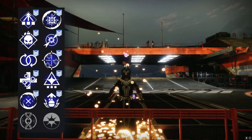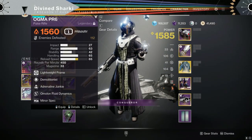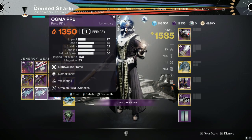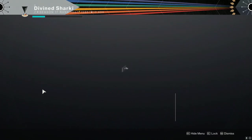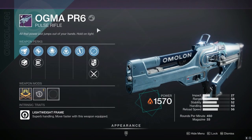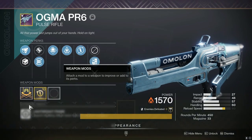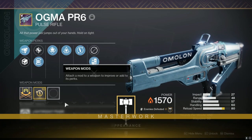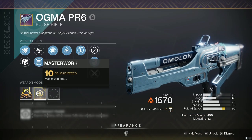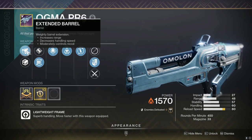The one jumping out to me initially was the Demolitionist Adrenaline Junkie setup. This is one I got from last season that I used in a few GMs last year whenever there was a solar burn, mainly on the Arms Dealer. But this is the roll that Banshee is selling right now. Let's go ahead and infuse this thing real quick. Now that it's up to speed, let's masterwork it. We got this bad boy up to 1570 and masterworked. It does have a reload masterwork, which isn't the strongest, but the main perks are really nice.